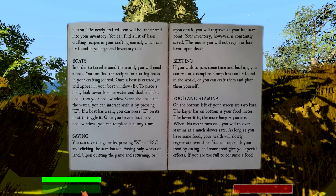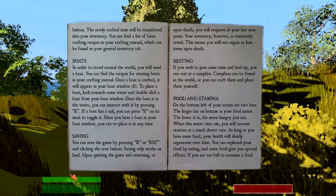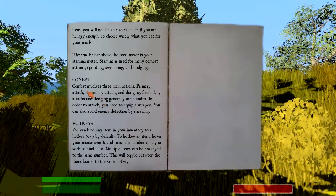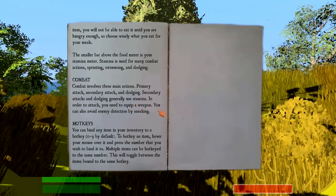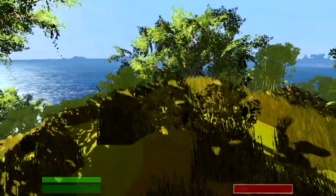The larger bar is your food meter. The lower it is, the more hungry you are and you'll recover stamina at a much slower rate. Stamina is used for running, swimming and dodging. Secondary attacks and dodging generally use stamina. We also need a weapon and hotkeys — all that good stuff. Let's jump straight into this then.